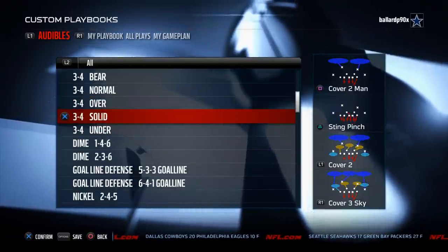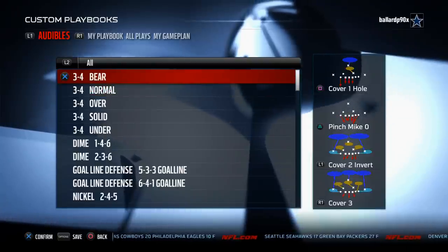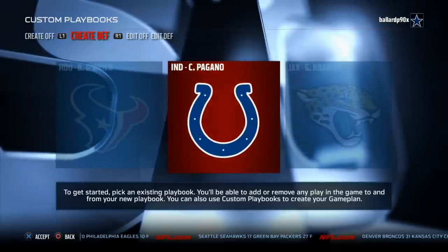Kansas City includes the 3-4 over stink pitch zone, 3-4 solid, 3-4 under, 3-4 normal, and 3-4 bear — all of those favorites from this package, so we really like this one. If you're not a fan of the nickel 3-3-5, I want to recommend another playbook to you really quickly.